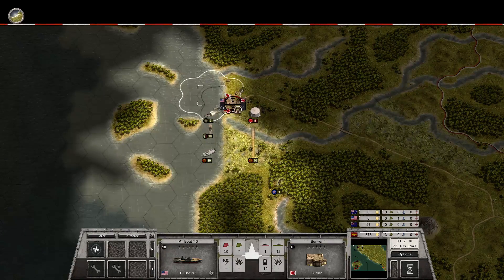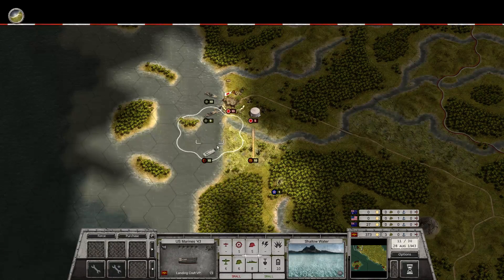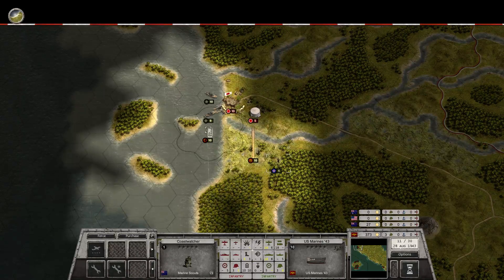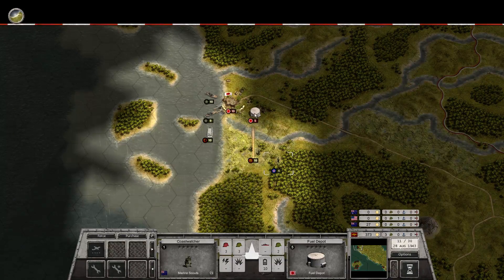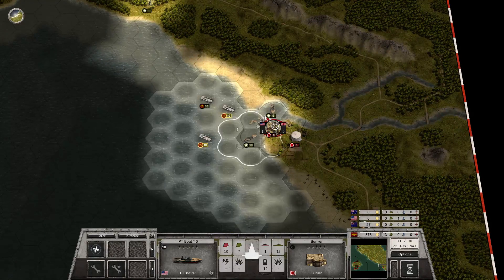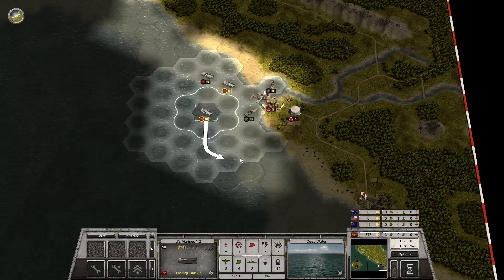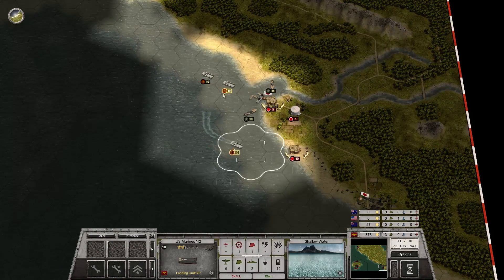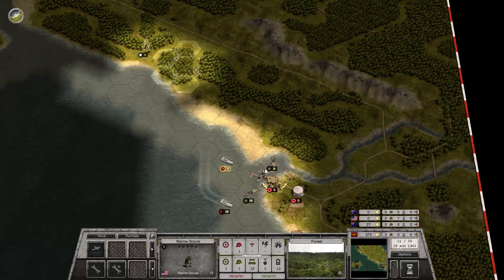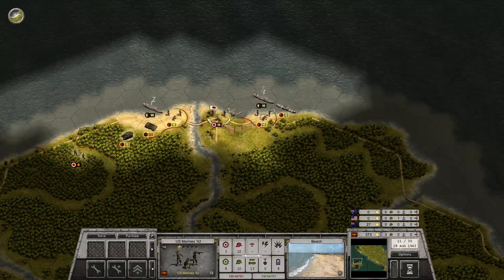Start firing on this one. Get ready to land - they'll land next turn and then we'll hit the supply depot. Down here. Keep firing on this one. There's another bunker there, and another bunker there. And I think that was the turn.